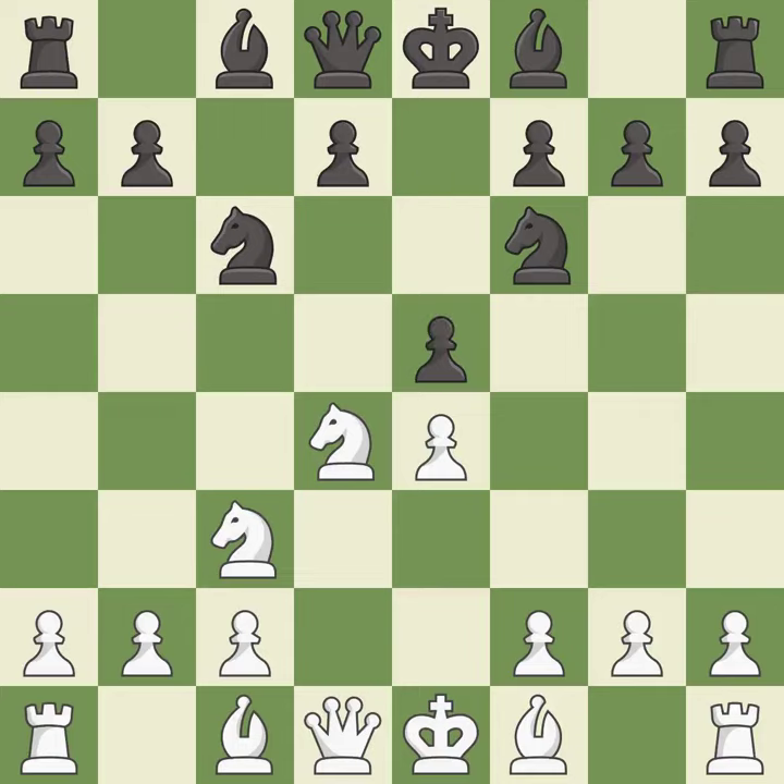e5 takes space in the center and immediately attacks the knight on d4. Ndb5 gets the knight away from danger and threatens the strong Nd6+. d6 stops the threat of Nd6+, supports the e5 pawn, and allows the light-squared bishop to develop.